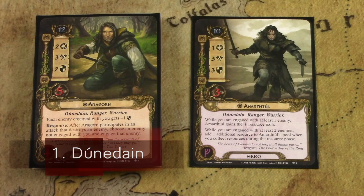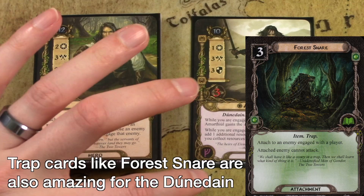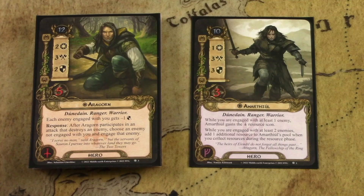The Dunedain archetype is all about engaging enemies and staying engaged with those enemies as long as possible. You want to be engaged with one or two enemies at all times because you get lots of boosts and bonuses for doing that. The main weakness is dealing with all the shadow cards that come your way, so having ways to defend, cancel damage, cancel shadow effects, or heal are all useful complements to a good Dunedain deck.